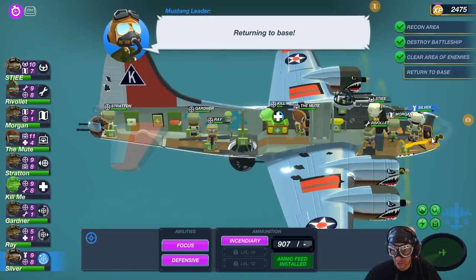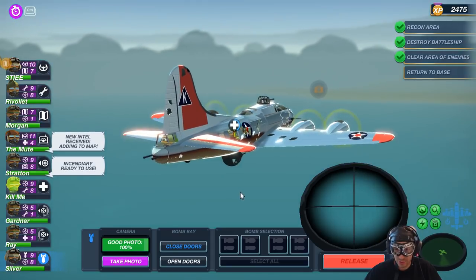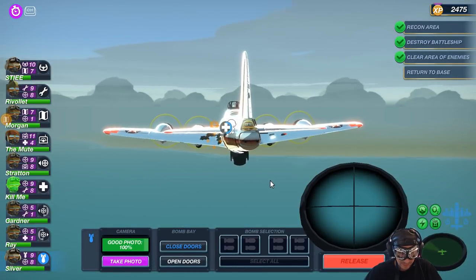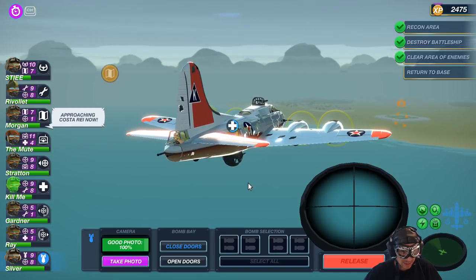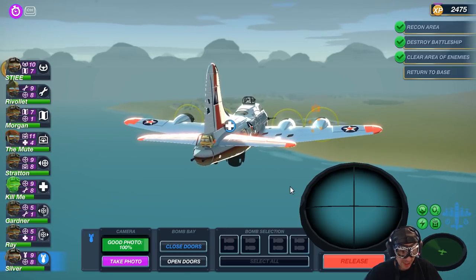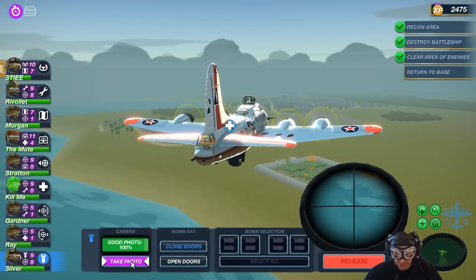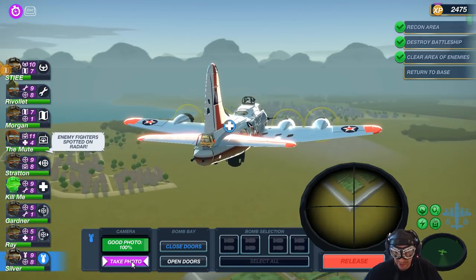Bombardier — oh, you are the bombardier, Silver. I need you to take the photo. Approaching Costa Rey now. Once I take those pictures, I'm out of here. All right, so far so good. Enemy fighters spotted on the radar — I hate that name.